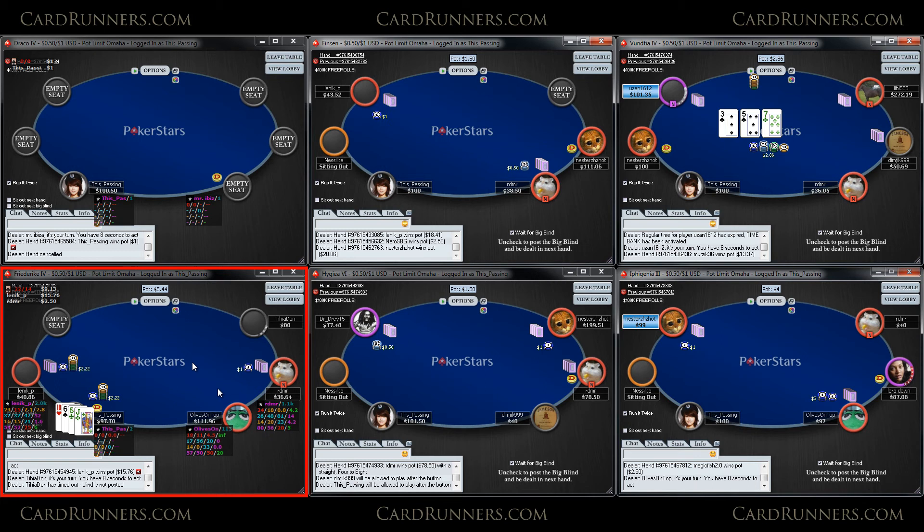Anyway, I do open on this table. This sizing is really good especially if you look at the small blind and big blind — they're both shorter stacks. Lenick and RDMR are some decent shorter stacks at $100 PLO and they're 3-betting pretty wide from the blinds: 16% and 15% 3-bet versus steal from small blind and big blind respectively. Both playing pretty similarly and calling about 20% of their big blinds versus steal. Playing pretty aggressively post-flop overall, so smaller sizing is definitely better versus them — they'll punish a bigger sizing for sure.